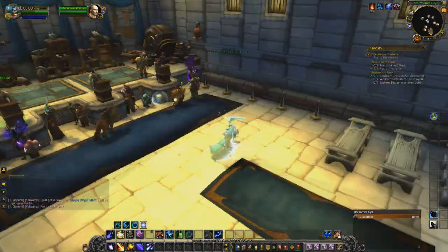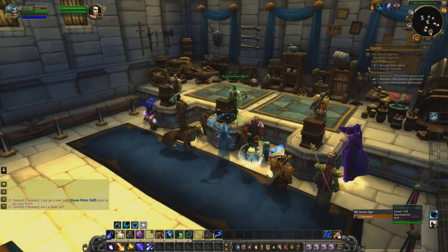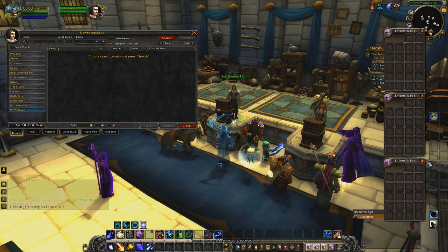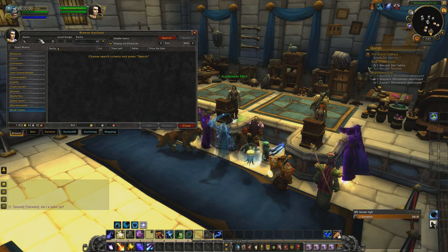So today we're going to be looking at a gold farm in a little bit of a colder place. Today we're actually going to go to the Icecrown Citadel, and we're going to show you what you're going to farm, why you're going to farm it, for what reason you'd actually continue farming it, and all that good stuff. So first things first, we're just going to look up what the pattern is.